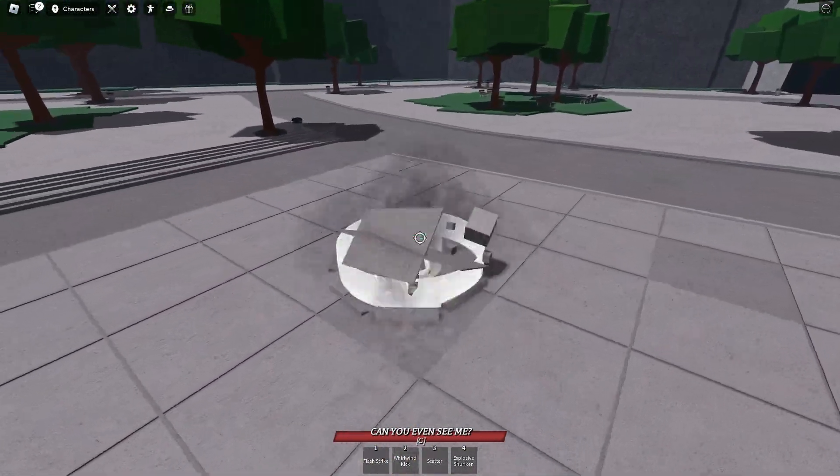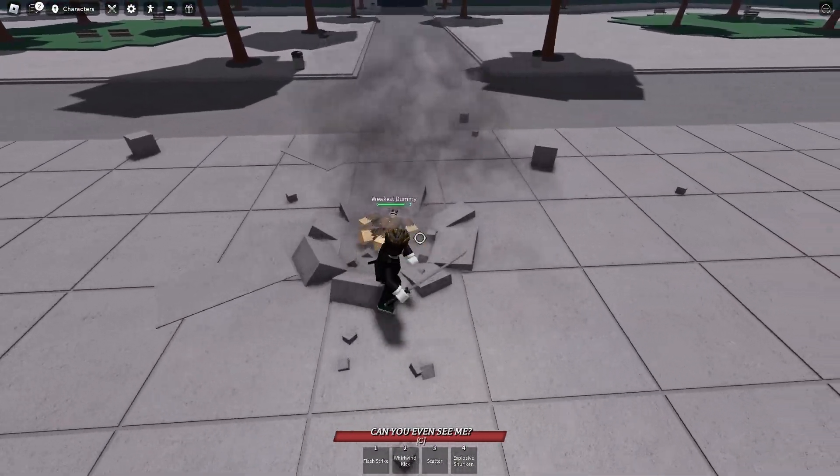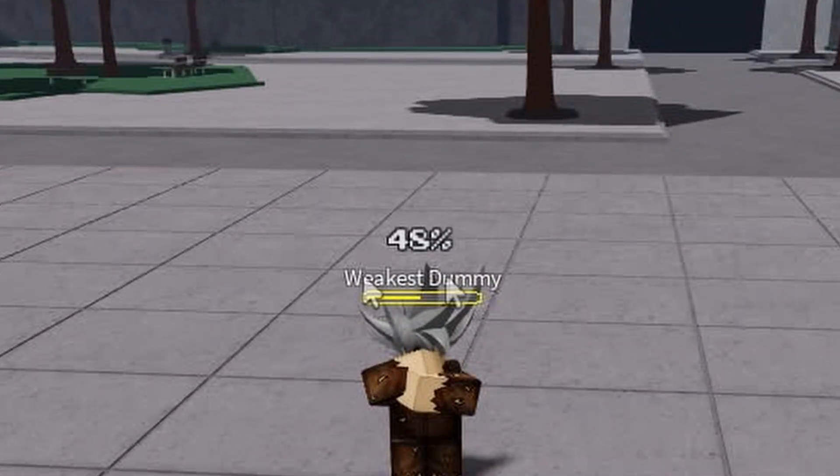Even if they're blocking, whirlwind kick will still land as scatter gives enough stun to confirm the kick. Here's a demonstration of a follow-up combo you can do after using 3 into 2. You can get an insane 52% damage for pretty much free.